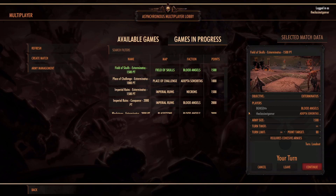Welcome back. I'm playing Warhammer 40,000 Battle Sector and we're going to start our next multiplayer matchup. We're going to be doing the Field of Skulls Exterminus at 1,500 points. I'm playing as the Adeptus Sororitas and our opponent is playing as the Blood Angels. It's at 1,500 points, 80 point target with unlimited turns.